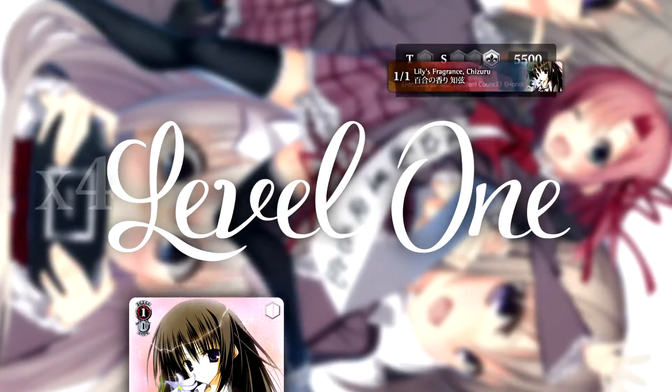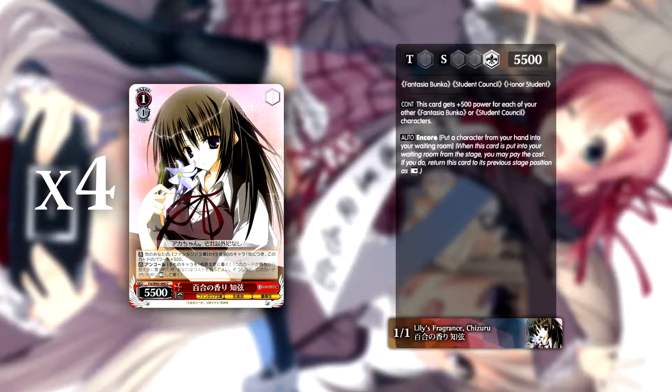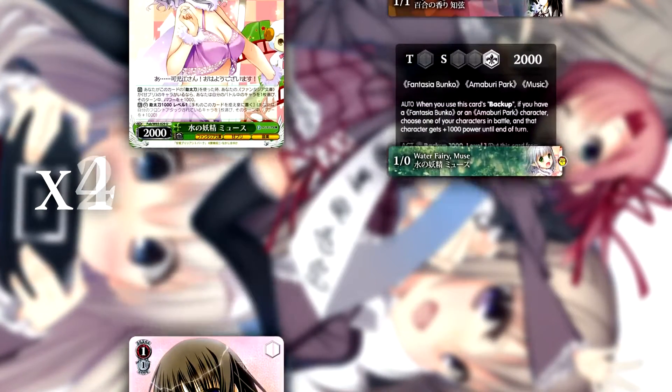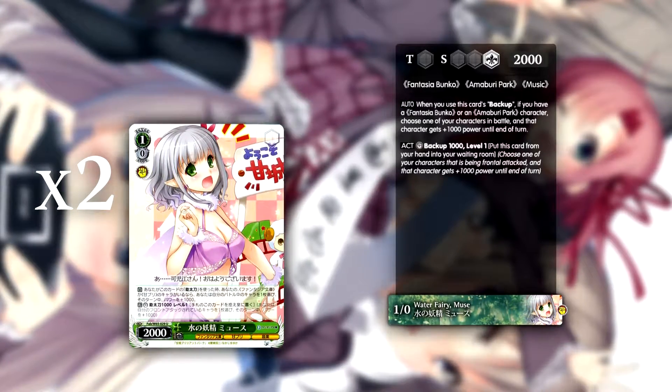At level 1, the deck runs 4 of the 1-1 that is a standby target from your brainstormer. It presents a decent wall that is easily kept around by hanging on core, getting 500 for each other card on the battlefield. You also got a pair of free 2k non-split counters to keep your board alive. Keep in mind that this card is a counter so you don't need to care about colour requirement as you really never play it on the battlefield.